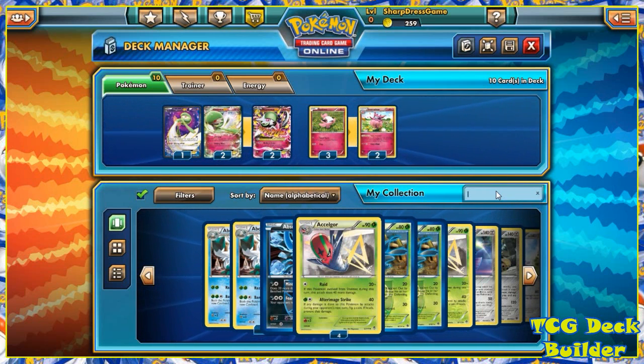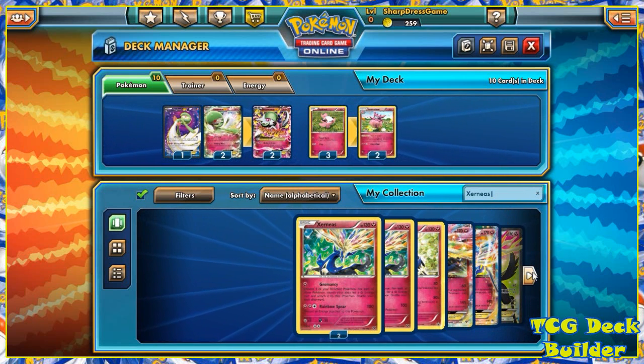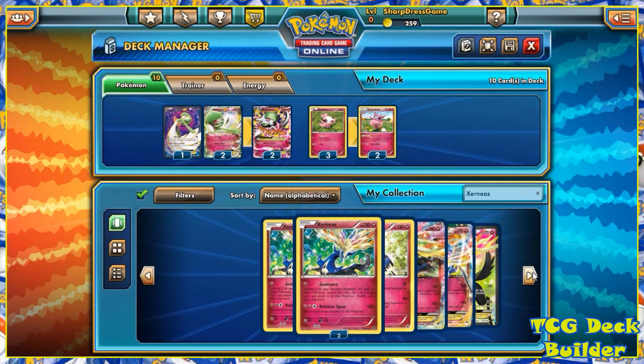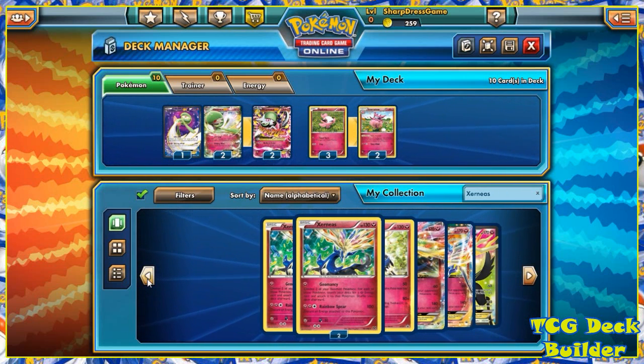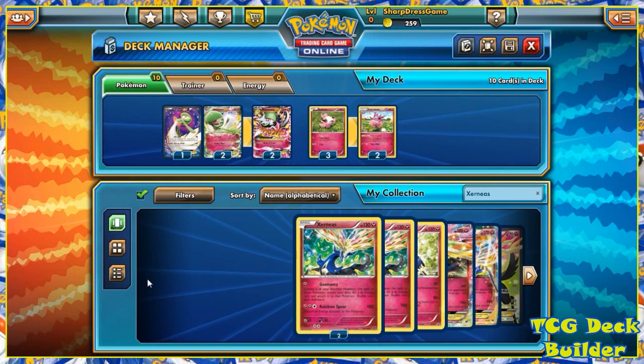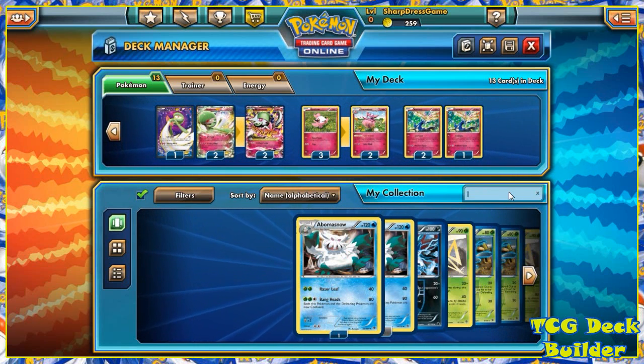So we're up to 10 Pokemon cards. You don't want to go with too many Pokemon because then you don't draw your other cards. Looking at my list, I for sure want Xerneas as well — just the normal Xerneas — because these draw your fairy energies out of your deck so you can start getting that running. You kind of want to start with the Xerneas, so I think we're going to go three Xerneas for now, though I might drop to two.